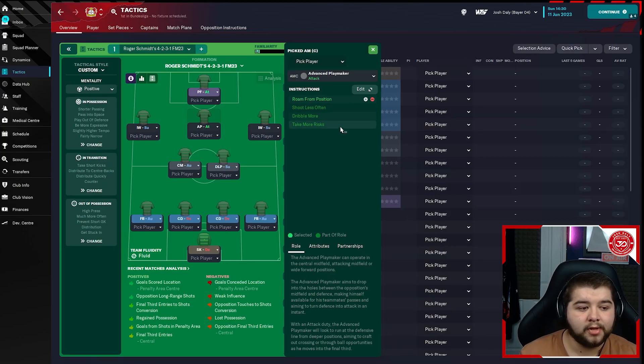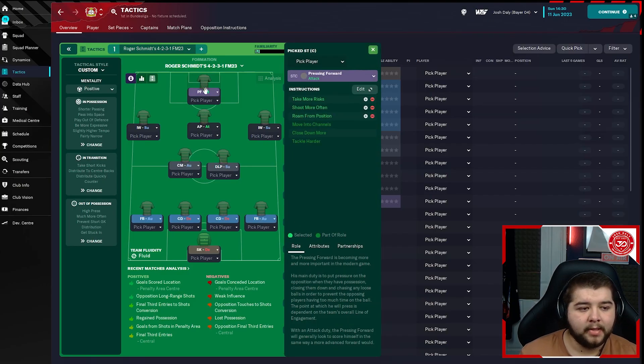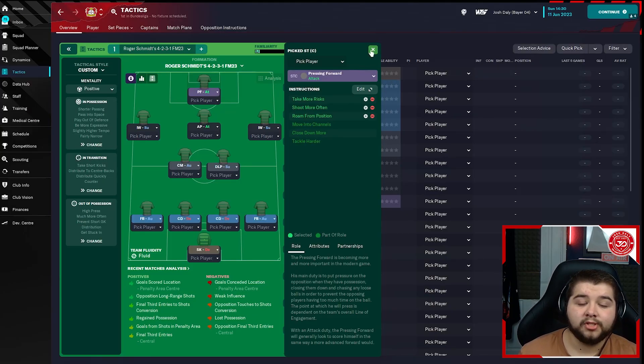The advanced playmaker is on attack: roam from position, shoot less often, dribble more, take risks. Finally, the pressing forward on attack: take more risks, shoot more often, roam from position, move into channels, close down more, and tackle harder. That's the Roger Schmidt 4-2-3-1 completely broken down — quite similar to the FM22 version with just a few tweaks here and there.